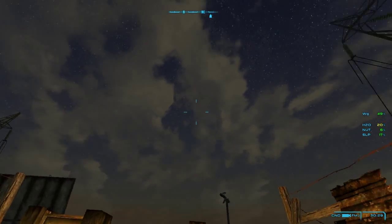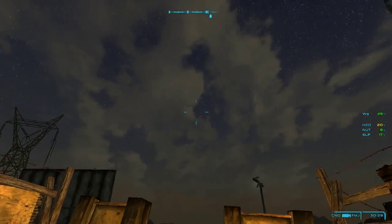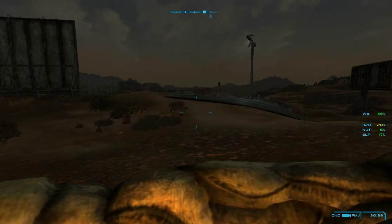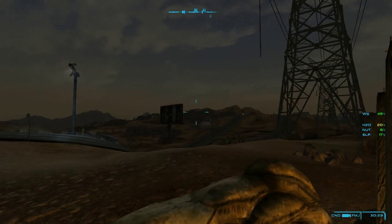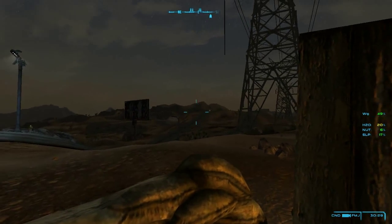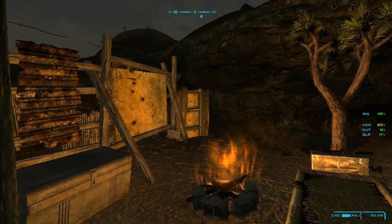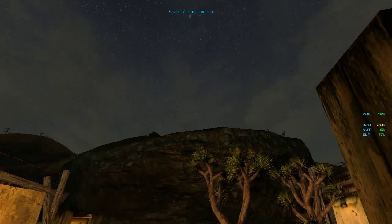And as daylight arises - not Project Nevada, even though I have that on - the Nevada Skies mod, that's it. As the sun comes up, the lone survivor looks out into the vast expanses of the wasteland, takes in a deep, deep breath of that shitty irradiated air. He looks over to the 188 trading post where he does his trading to buy his food and sell his spoils. He feels good about himself.